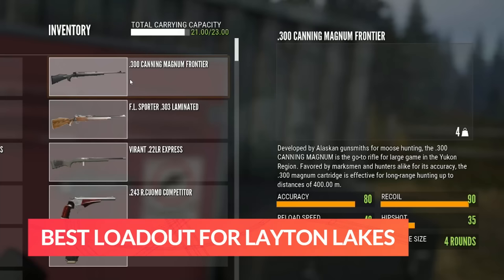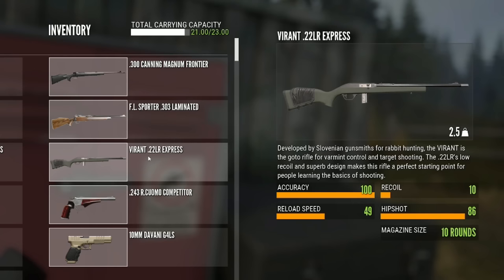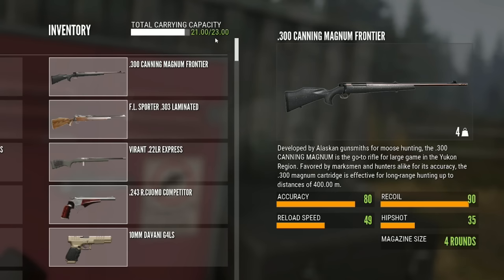I like to carry the 300 for moose, black bears, and elk. Then I have the FL Sporter 303 — you can use any 4-8 rifle — mainly for black tail and white tail. Then we have the Viren 22, which comes in weapon pack 1, for all those class 1 species like mallards and jackrabbits. I have the 243 Arcomo, the brand new pistol from the Assorted Sidearms DLC, and the reason I'm carrying this over the 243 rifle is because it only weighs one kilogram. I also have the 10 millimeter. I have 23 kilograms of space because I am using the pack mule skill, which gives you an extra three kilograms at no additional sound.